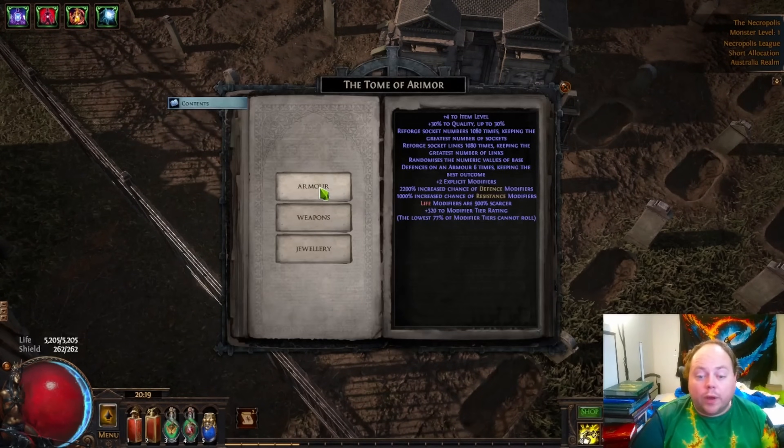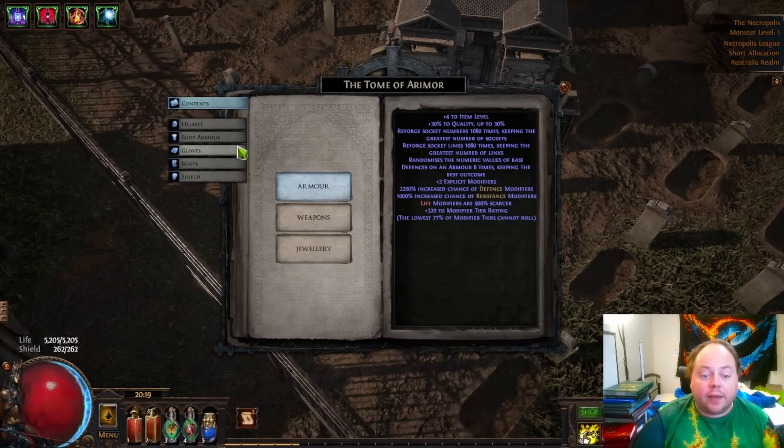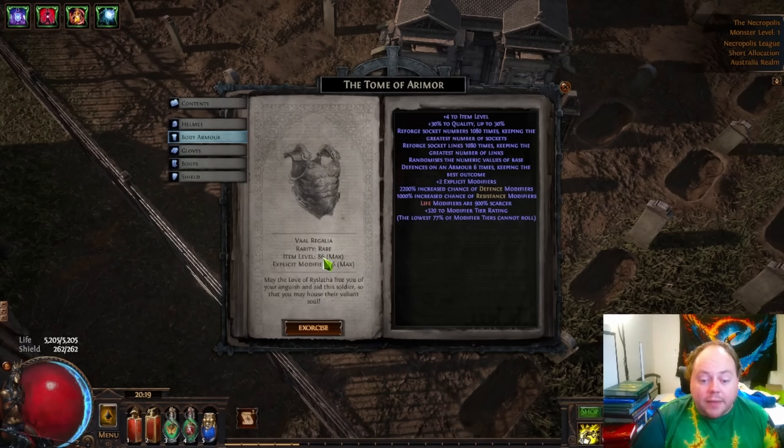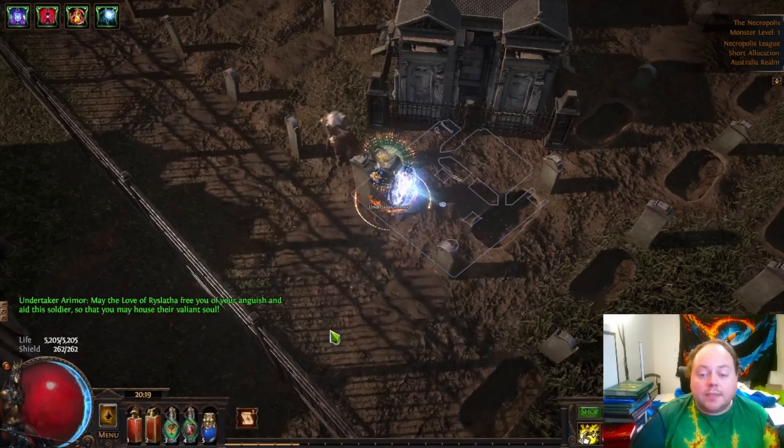Now we can reopen the Tome of Aramore and re-check. We've got plus four to item level, which we didn't have before. Body armour, energy shield, Vaal Regalia — make certain. This is item level 86, and explicit modifiers are six. So let's see what we get.